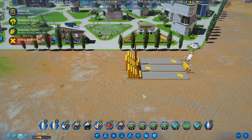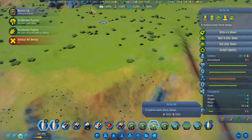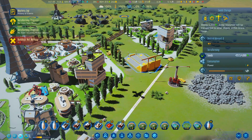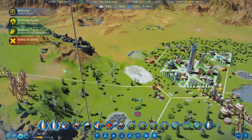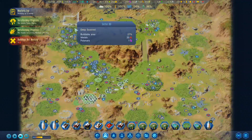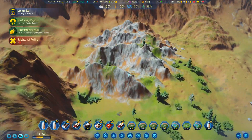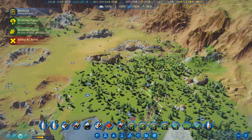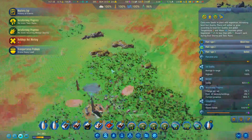It holds 4,000 seeds — wow. If I go down the hill — yep, there's already 400 there. I like this little patch of just trees in the corner here, because it has spread.